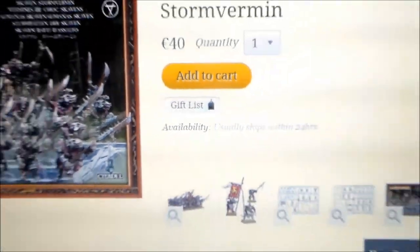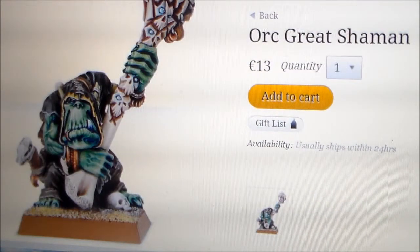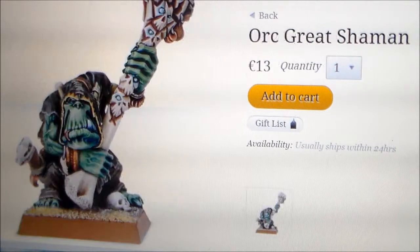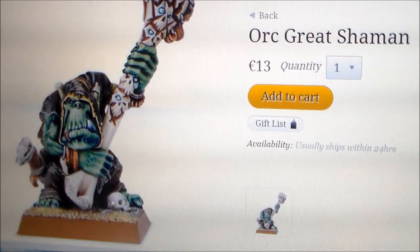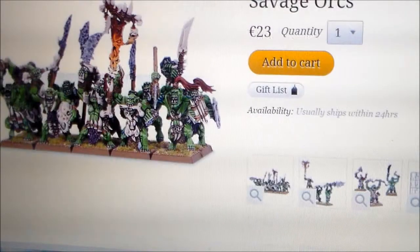The only two guys that can take this are this crazy-looking guy Warzag the Great Green Prophet, an orc great shaman, and a savage orc shaman. This savage orc guy already has it on the side of him, so you're not going to have to model anything up for him. But for these two, you'd have to put one on. This guy has some skulls on his cloak there and it has kind of a glowing effect.